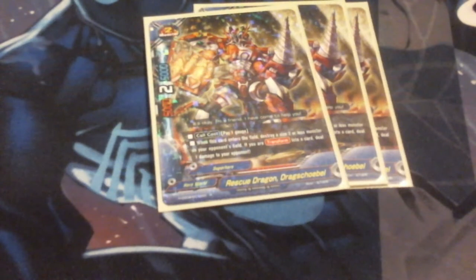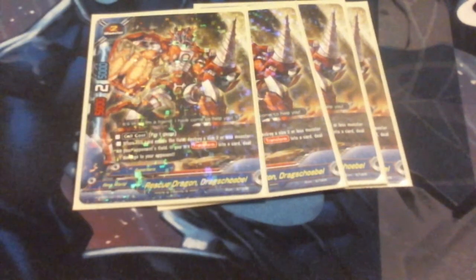For size 2s, we are running Rescue Dragon Showbill. At 5-2-5, he's good. Pay gauge when he enters play and you can destroy a size 2 or less on the opponent's field. Plus, if you're transformed into a card, it deals a point of damage to the opponent. So he gets rid of centers and potentially burns the opponent for a point of damage, and has pretty decent stats — the typical 5-2-5 you'll see on a size 2.